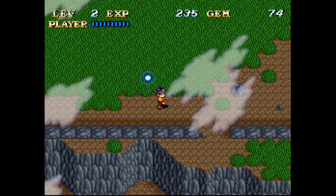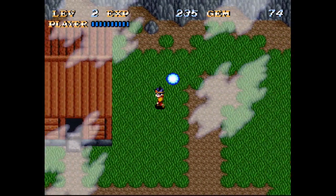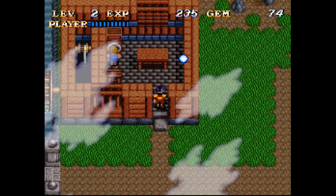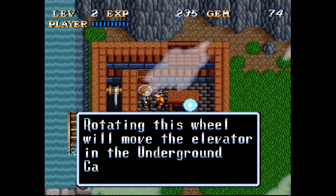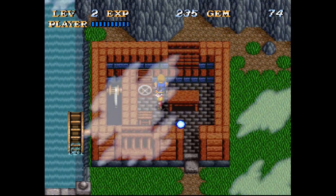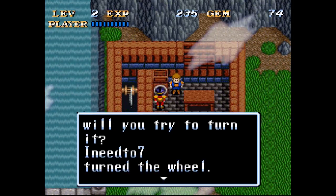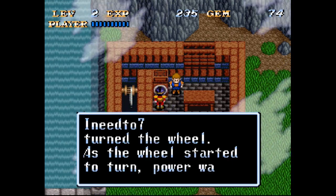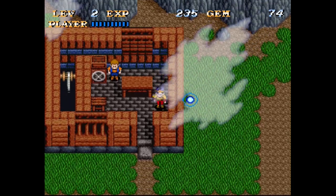Let's go ahead and say hi to the village guy that controls the elevator. This wheel - remove the elevator in the underground castle. I am too weak to turn this wheel, would you do it for me? Yes - I turn the wheel. As the wheel started to turn, power is transmitted to the underground castle. Yay! I did it.